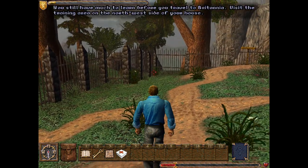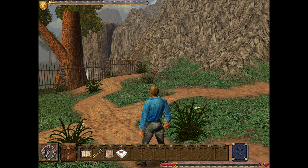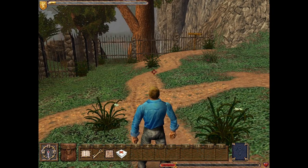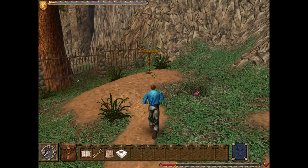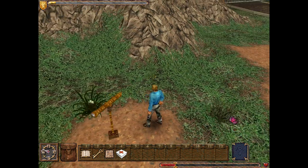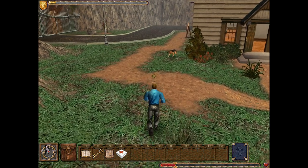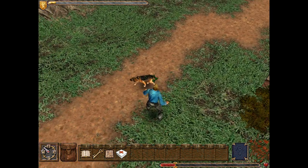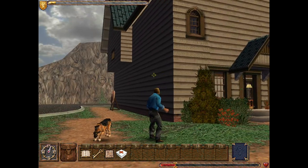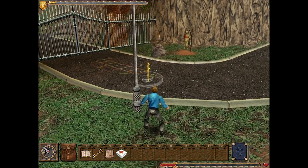We're told we still have much to learn before traveling to Britannia, and to visit the training area on the north-west side of the house. This is a very nice yard — we have lots of butterflies, and there is also a dog, our pet dog that I'm going to call Scruffy. Let us run over to the telescope and look through, and see the gypsy that we are going to be visiting soon enough. The Avatar certainly has a lot of money — right next to a park!